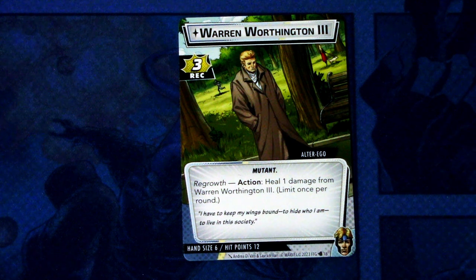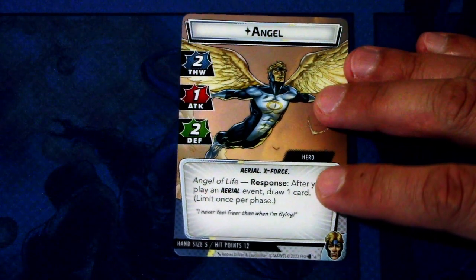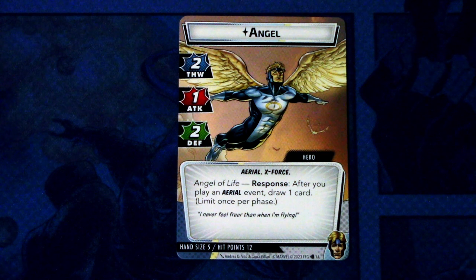Angel comes with a pre-built protection deck and a bunch of new aspect cards for all the other aspects, but first let's look at what cards are in Angel's signature set. The alter ego side is Warren Worthington III, who has three recovery, the mutant trait, and a regrowth action to heal one damage from himself, limit once per round. Hand size is six and twelve hit points.